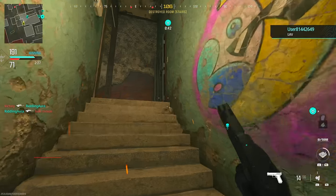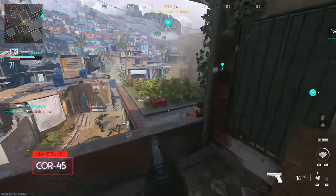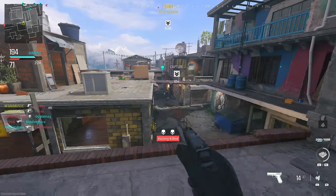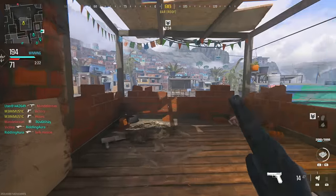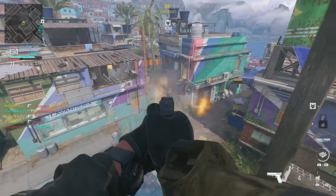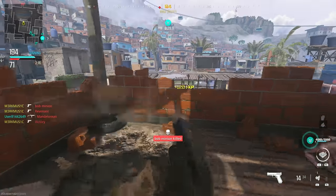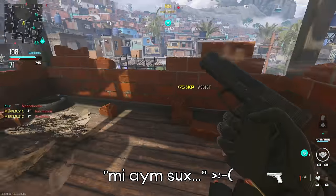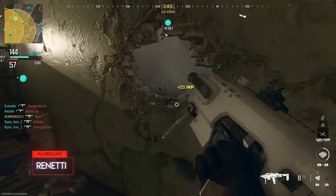That's going to do it for the primary weapons. Now we're moving on to the secondaries, starting with the handguns and the COR-45. This thing was actually so good in the beta and I think it's still good in the full game. I managed to pull this off on Favela at range — I was so surprised with how strong this pistol actually was.